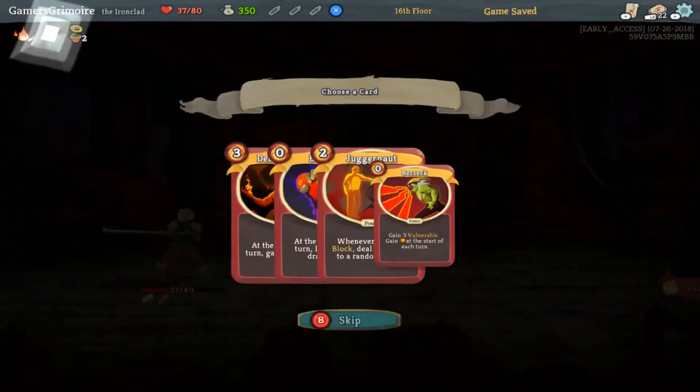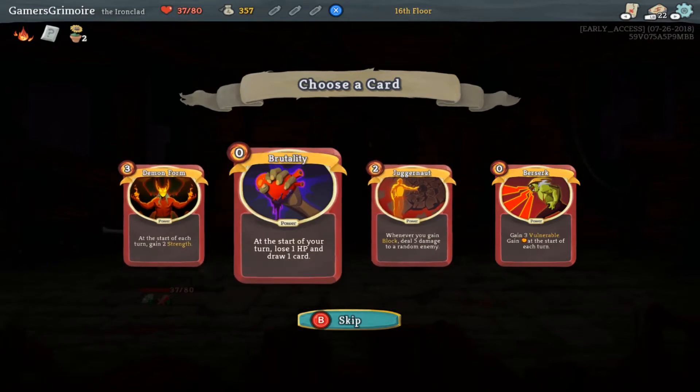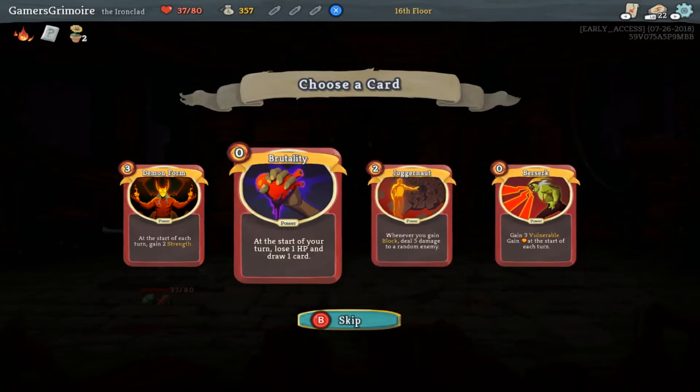That's pretty cool for my first playthrough of this — yeah, that was fun. So now you can add new power to your deck. I get a rare — at the start of each turn, gain 2 strength. Demon Form! Berserk: gain 3 vulnerable, but gain an extra energy every turn. So you take three turns of extra 50% damage, but that's free — that's actually really cool.